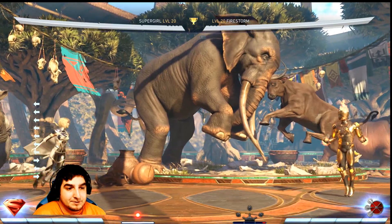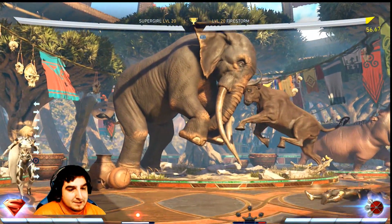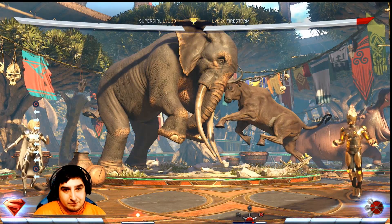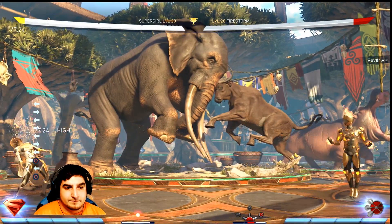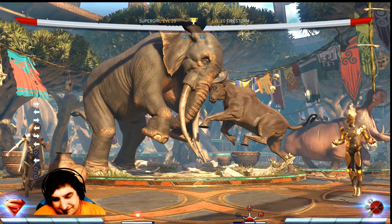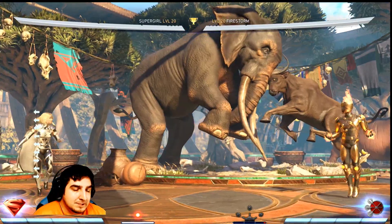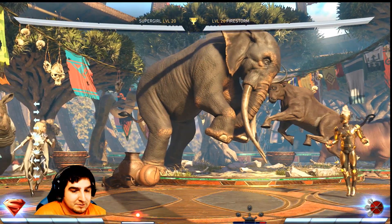Another thing I don't see a lot of people doing: some people complain about Supergirl laser spam, which to an extent is true. She can spam a little bit, but they're also one of the weakest projectiles in the game. So if you have a projectile of your own, you're likely going to win that trade. Firestorm's projectile does 77 on hit whereas hers does 56, so almost 21 more damage. The important thing is you don't let her get away with spamming her lasers when her meter is down.